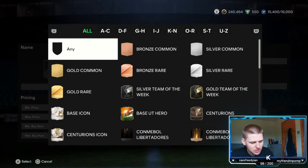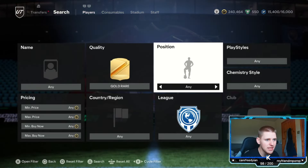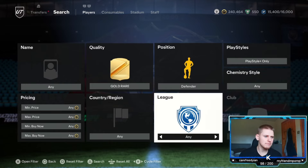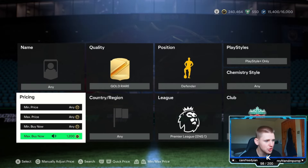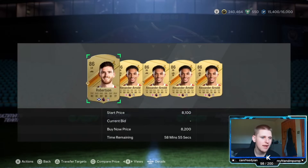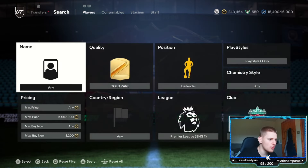We're going to jump into the second method now, which is going to be the lower budget. So gold rare, position defender, play style go to play style plus, chem style and nation leave at any, league go to Premier League and club go to Liverpool. Once you've done that, you want to go and find the buy now, which is exactly 8,200 coins. You've got two players — Andy Robertson and Trent Alexander-Arnold.